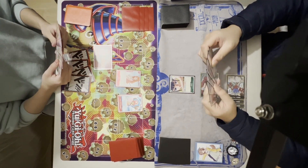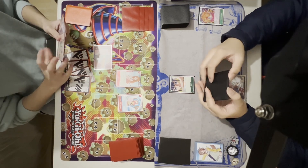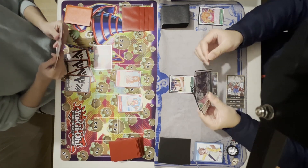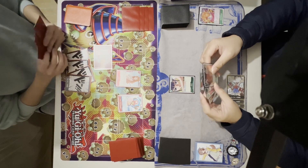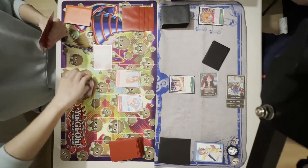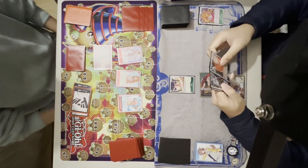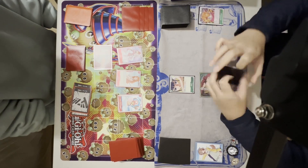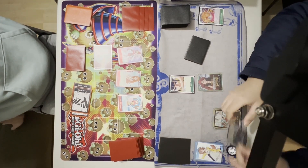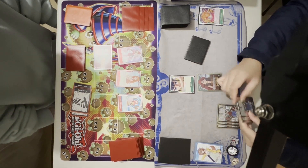My opponent starts their turn with a straight swing to my face with their leader, and I block with a Nekoma Mushi, which is a 1k counter. My opponent still has 4 Don left. They rest their full Don to play Uta. This is a strange play at the moment because his graveyard is empty right now — Uta's ability lets you recycle a red card from your grave to your hand. He must have summoned Uta just for the body for the attack, but personally I would not have done that.